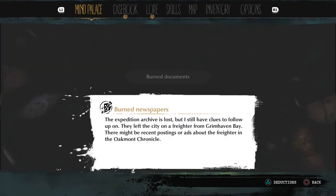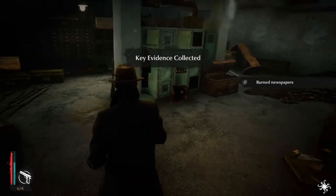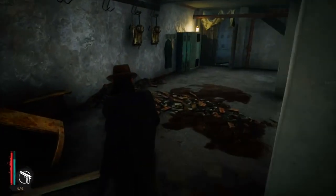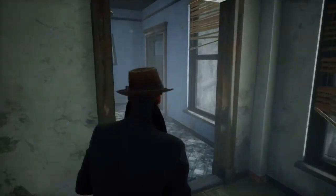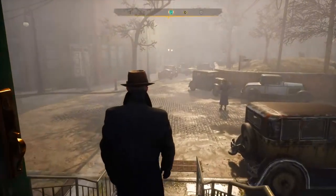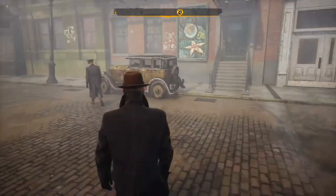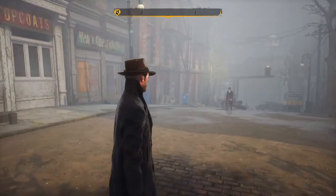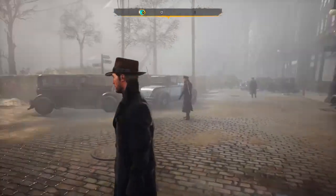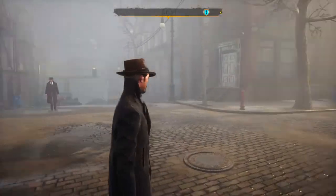Mind palace — key evidence: the expedition is lost but I still have a few clues to follow. There might be recent postings or ads about the freighter in the old Oakmont Chronicle. We know where the newspaper is — that was marked on our map! So we can go to the newspaper place next. That's where we might find advertising for the expedition. We're gonna end the episode here and go check out the newspaper in the next episode — so make sure to leave a like, leave a comment if you're enjoying the series. See you guys in the next episode!